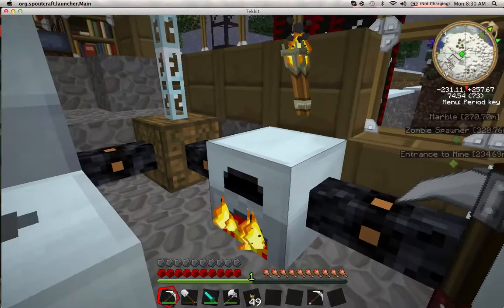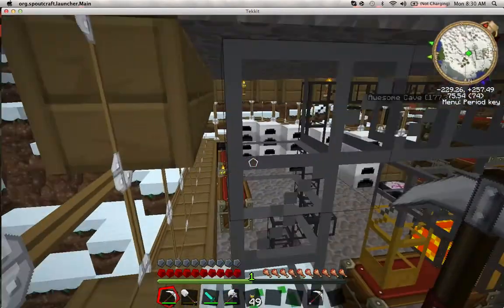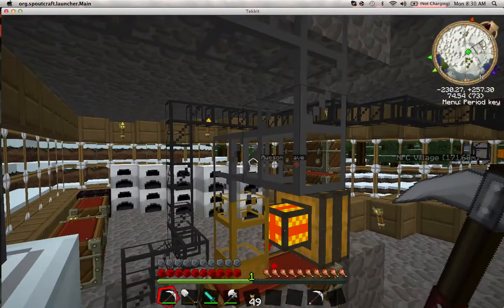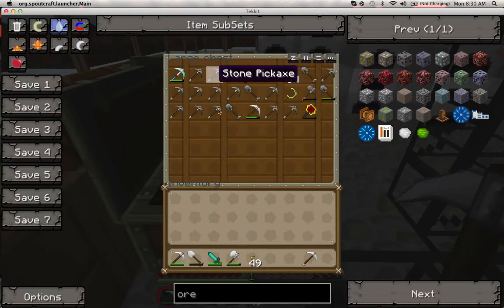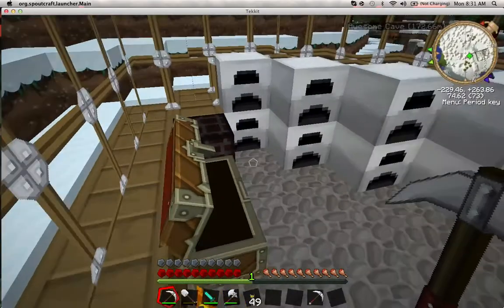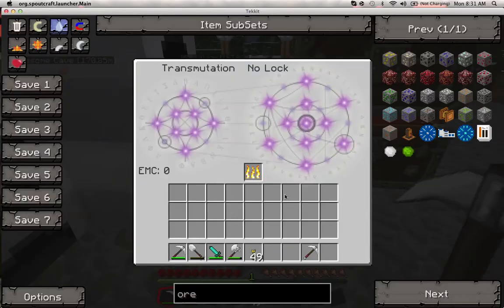Here's my coal setup with an underground wire leading over to my pump. Here is my tools chest with some extra tools. And here's what's called a transmutation table — this is amazingly cool. Every item has a value called an EMC, which is like a stat of the item.